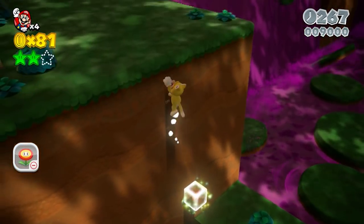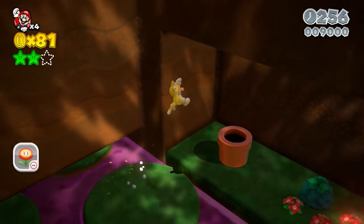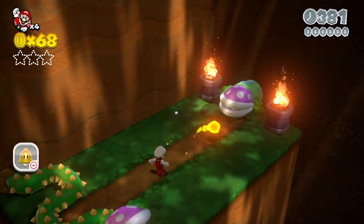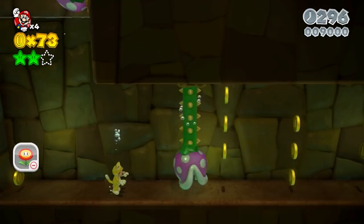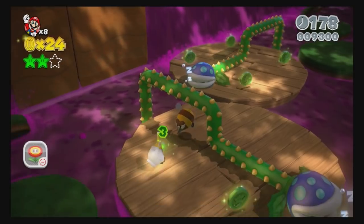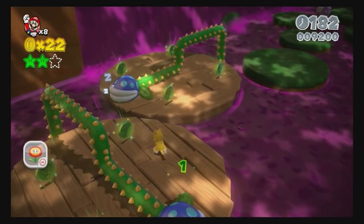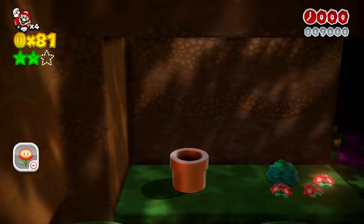4-2 is exciting because it contains the second secret exit. We'll be taking it, as skipping a castle is virtually guaranteed to be worthwhile. The level starts annoyingly with a Piranha Creeper out of a warp pipe that we have to kill for 1,000 points to progress. We pick up the first two green stars, then rely heavily on the gamepad to get through a 2D section littered with coins. We don't get the third green star because it requires passing through a green star ring for 100 points. We take the secret exit to World 5 with 9,000 points from this level and 226,300 total.